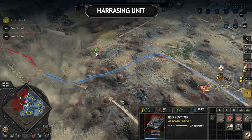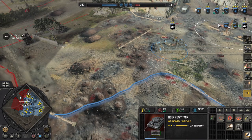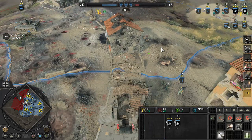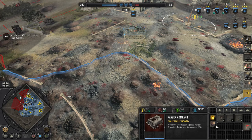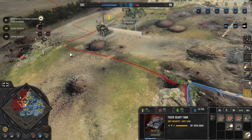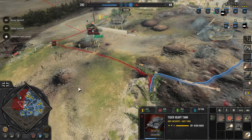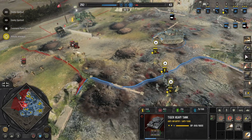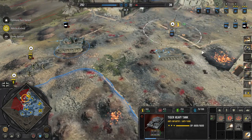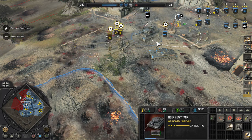Another way the Tiger Tank can be used is as a harassing unit in the late game against softer targets. If you have enough victory points or need to defend a position, the Tiger can be placed almost alone at range to pick off enemies as they approach while you slowly retreat to a preset position with more support. What makes this different from other tanks is that the Tiger has enough HP and deals enough damage that once you reach the defensive position it can stay and fight even after engaging enemies alone, without needing immediate repairs.